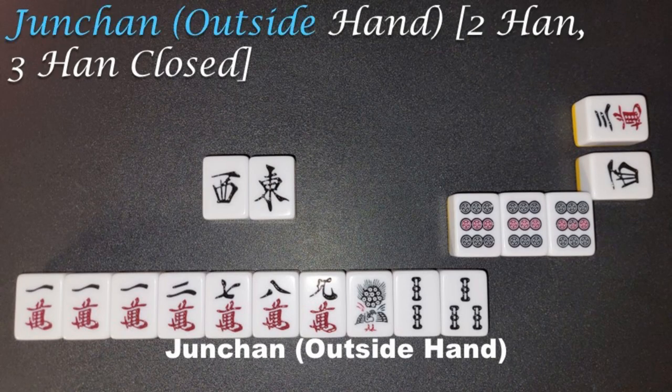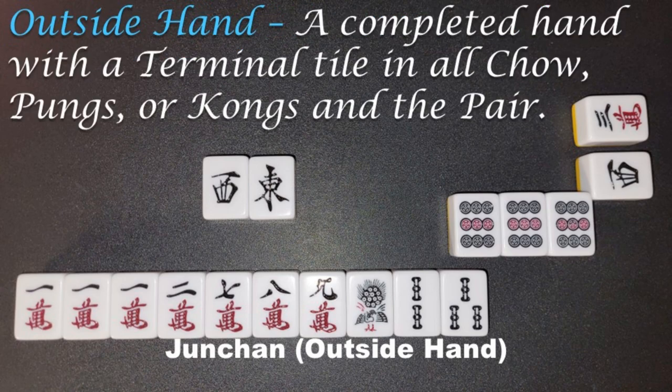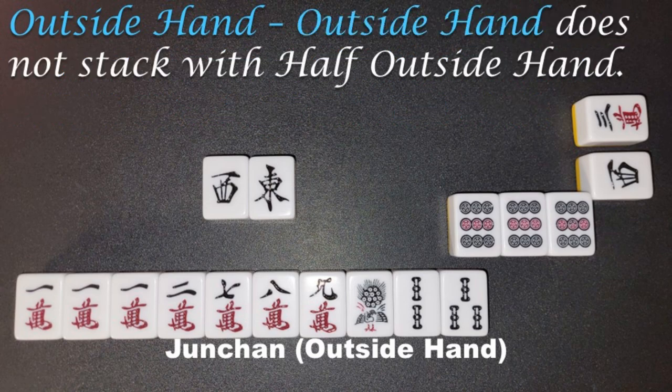Junchan, outside hand, 2 Han, 3 Han Closed. A completed hand with a Terminal tile in all Chao, Pungs, or Kongs, and the pair. Outside hand does not stack with half outside hand.